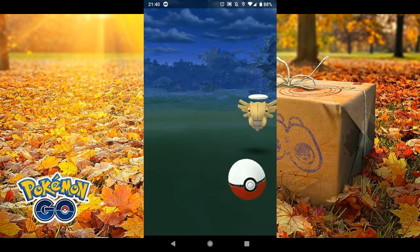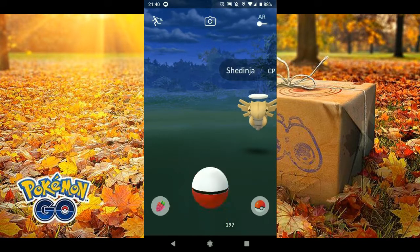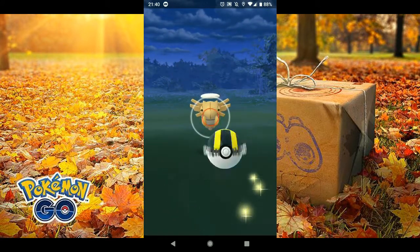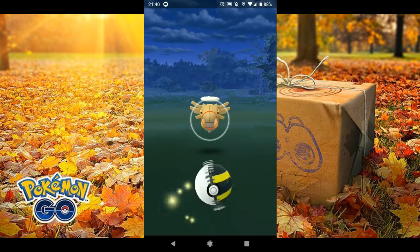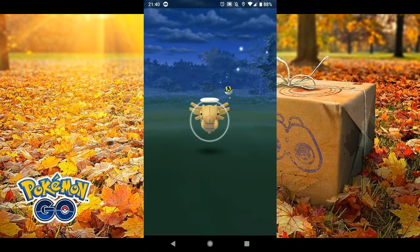I threw a pineapple at it because who doesn't want those free candy? Then started to spin the ball and saw that very, very red circle. So obviously its catch rate's probably pretty low, judging by that. Changed up to the Ultra Ball and it still seems just as red to me.